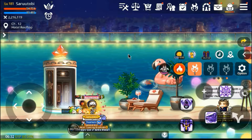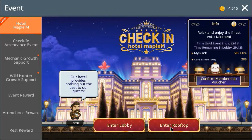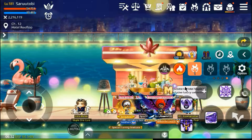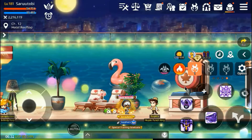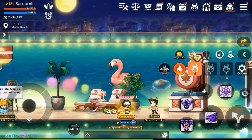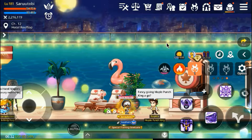Now if you watched my previous video, I showed you the four ways of earning the coins, which is by going to the rooftop and doing these three tasks: the one card, the infinity pool, and the maple punch king, and also by daily monsters and daily hunting. I also talked about the max coins you can earn daily from daily hunting.